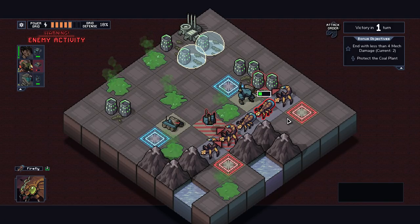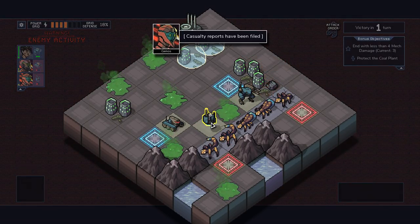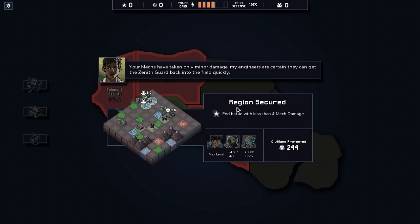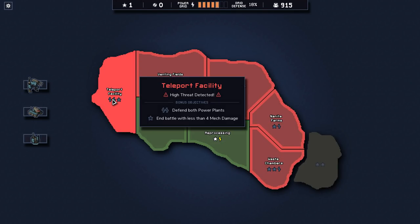Something's gonna take damage. I gotta be careful with that shield — I should probably just save that until the end. It's kind of a sad story, but we get our thing back at least. Alright, I guess we are good enough to do these now. Defend both power plants in a battle with less than four mech damage. We get our thing back at least.